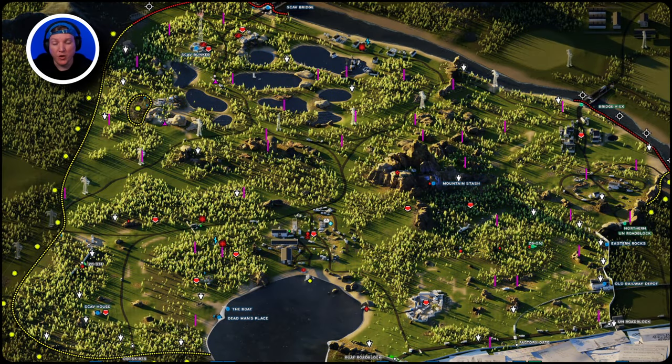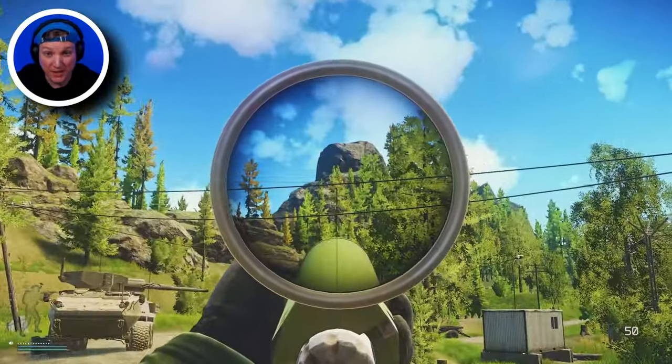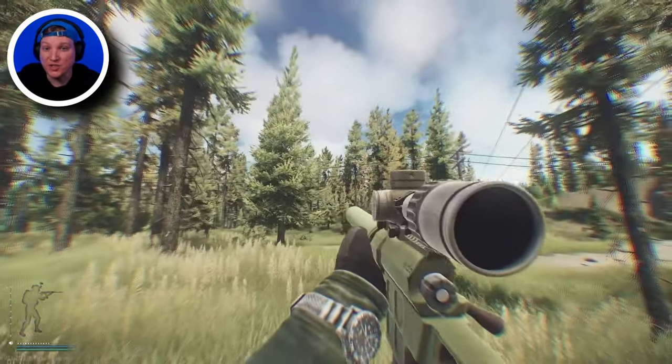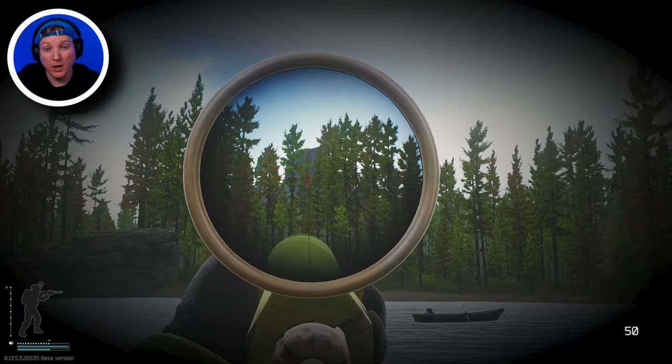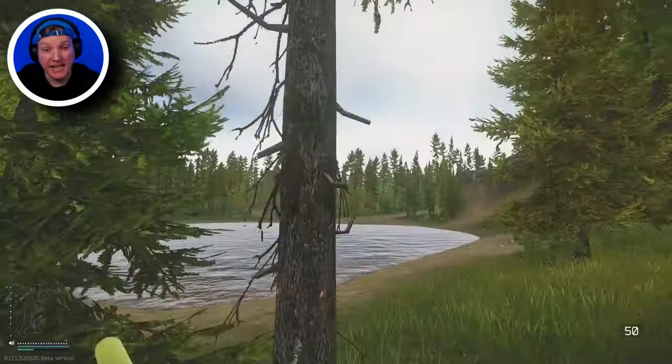Woods is a massive map, and there are tons of landmarks to help you with navigation. With that said, let's only focus on one: Sniper Mountain. This landmark is a massive mountain located in the middle of Woods. This mountain is so big that you can pretty much see it from just about anywhere on Woods. So regardless of your experience level, your priority is to find Sniper Mountain and keep it within sight.